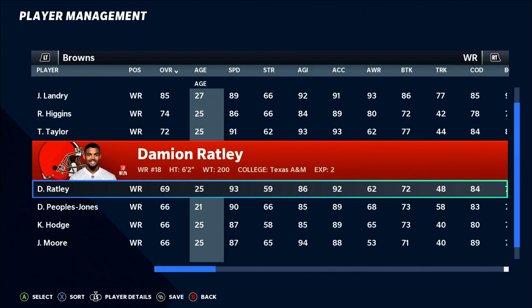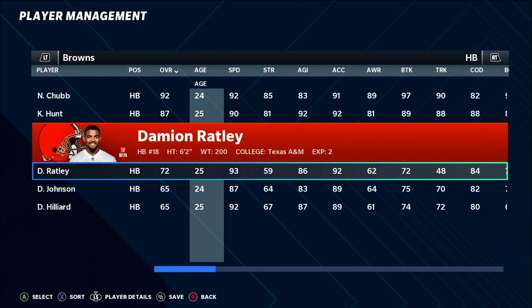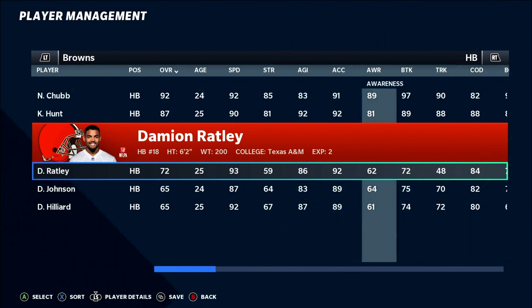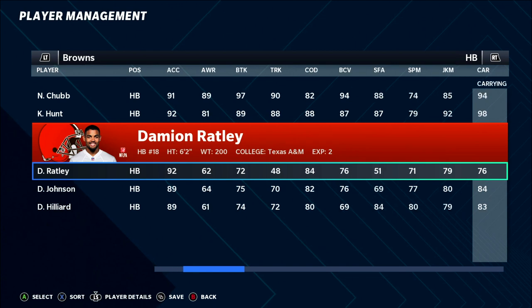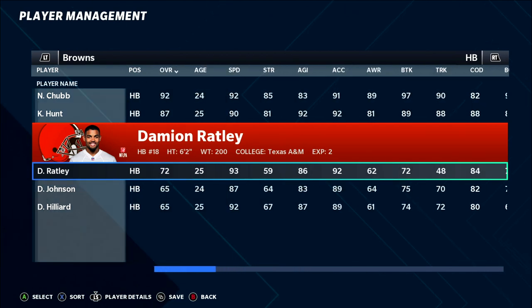Number nine is Damian Ratley, a favorite from last year's Raiders franchise. He goes from a 69 wide receiver to a 72 running back — not a huge upgrade, but at 6'2" 200 pounds you're getting 93 speed and 92 acceleration. He brings 84 change of direction, 76 ball carrier vision, 79 juke, 81 catching, and solid route running. If you want a bigger-bodied receiving back, Ratley brings great value at either position.